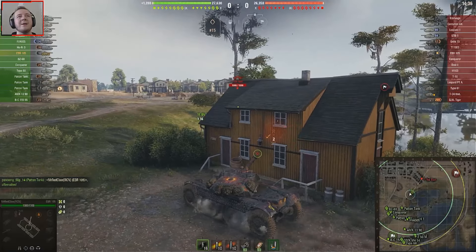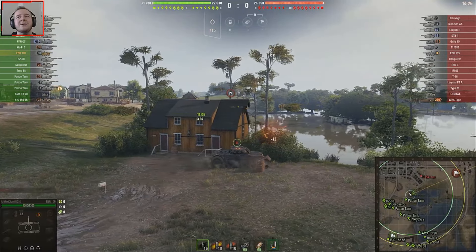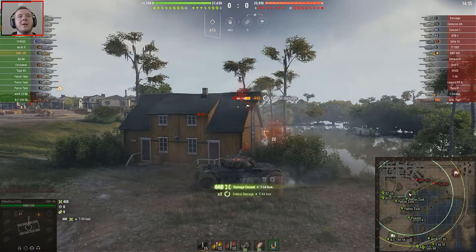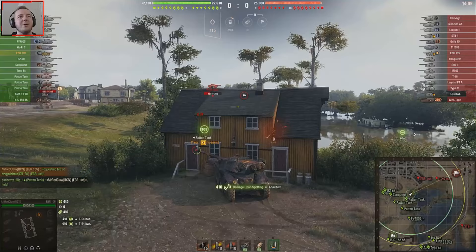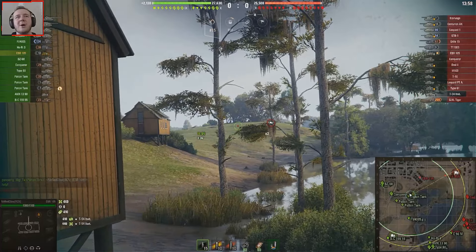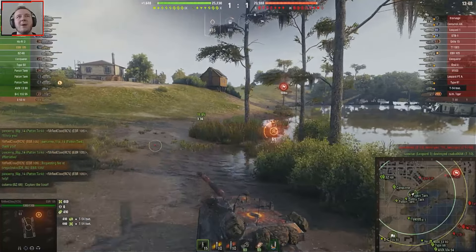I get spotted straight away by that T-54 lightweight — can we put a shot into him? No we can't. He is there so I can't really do anything. Can we spot anyone over there? I don't really want to get spotted myself and that tree is kind of in the way. Oh there he is — can we put a shot into him? Yes we can, that is quite useful. That EBR 105 is over here but I'm not going to worry about him — I'd rather take 390 damage than 750 from a tank destroyer on the back, and there are a couple of those now.